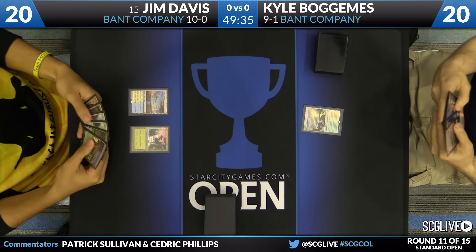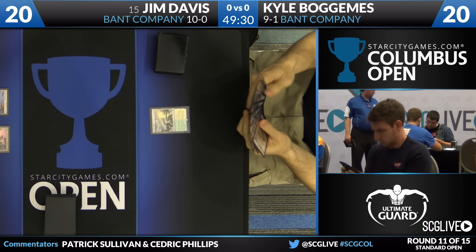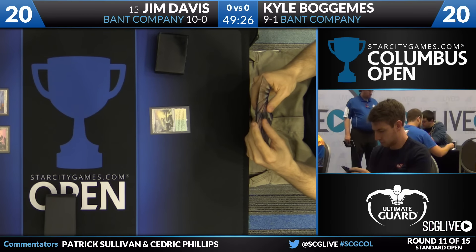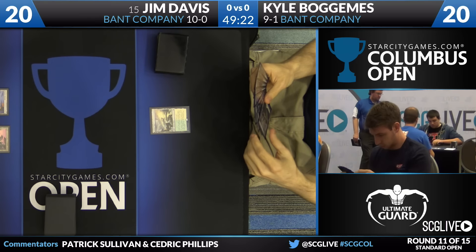What's going to be interesting is not this weekend but next weekend — people are going to be looking for the mirror breaker, how to get ahead in the mirror. We've seen some players like Emma Handy employ Archangel Avacyn to great effect. In Jim's list, that card is absent, and Kyle's list has one copy in the main, which could play a huge role in things.